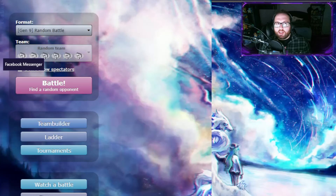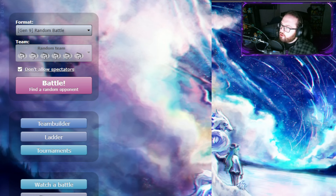Welcome to my week 5 battle of the VDL. This week the Indianapolis Infernapes are taking on Froze, coach of the Houston Rotoms. Froze has a really threatening team with some Sunmons as well as Chenpao, which is just a huge threat to my team. I have no way to switch into a Choice Banded Chenpao, so this is going to be a pretty interesting matchup this week.